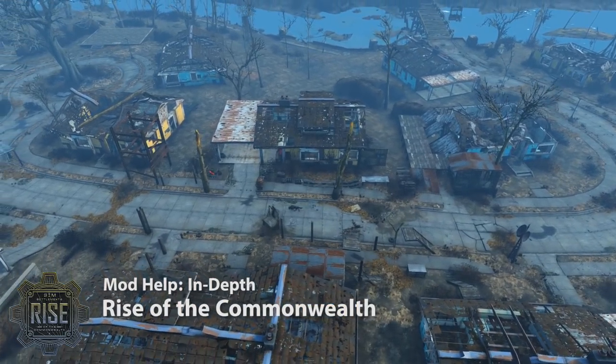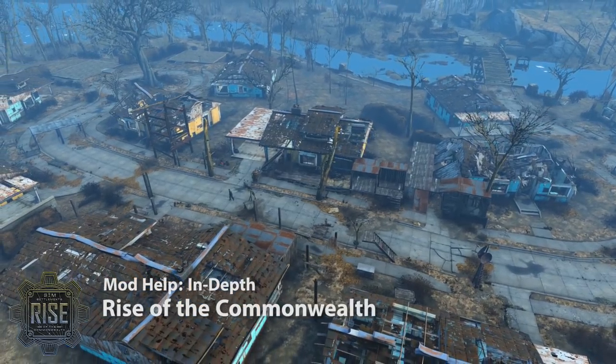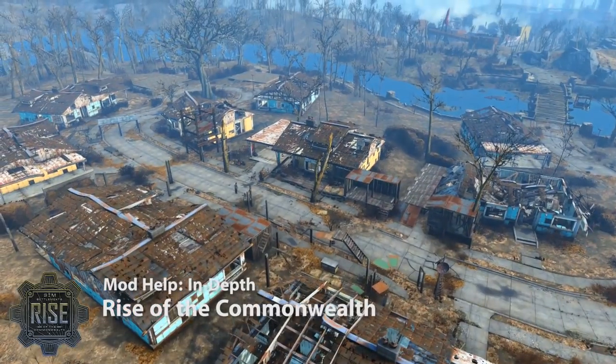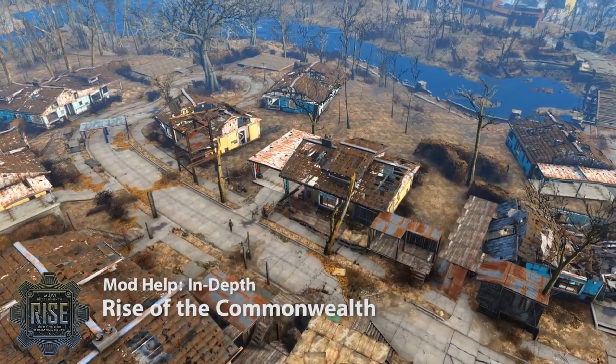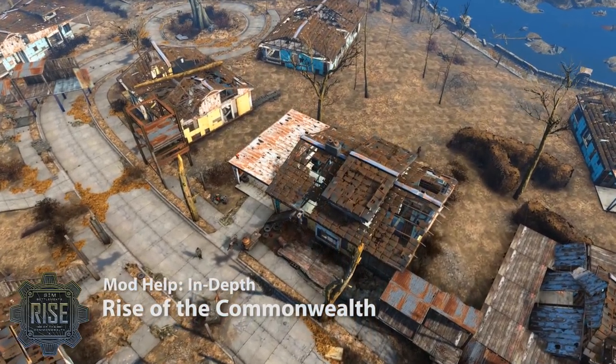We've done that through a few methods. One is the introduction of interior plots, which are designed to be used either in your own quickly thrown together structures or to take over some of the buildings that are in the game by default, so that it feels like your settlers are quickly moving in and setting up as opposed to having to rebuild entirely new shack cities.